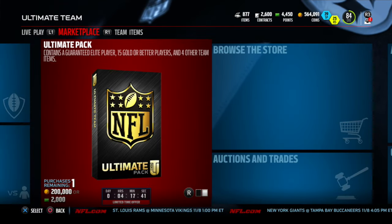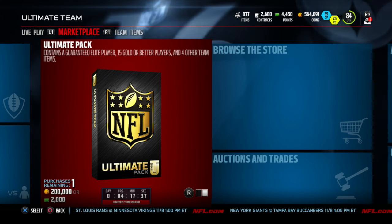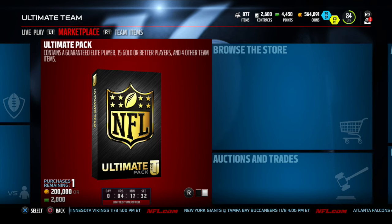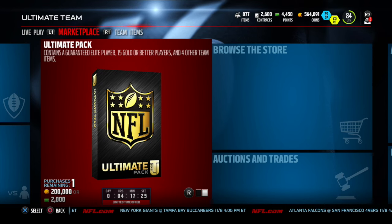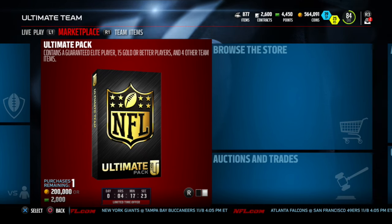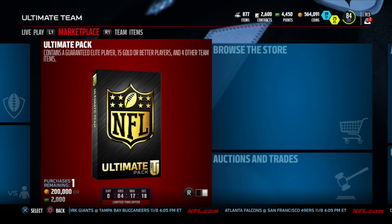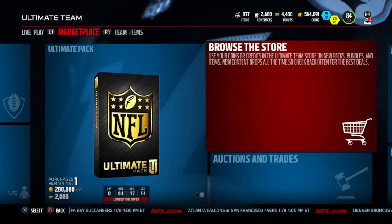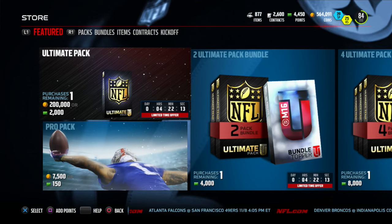Welcome everyone to the Red Lounge, I am your host Rick Redman. Today we have another pack opening for Madden Ultimate Team — the ultimate pack. I've already done quite a few pack openings recently and wasn't planning on doing one today, but when these ultimate packs came out, these are the ones I haven't done yet. They contain a guaranteed elite player, 15 gold or better players, and four other team items — that is huge, as you can tell by the pricing of just one pack.